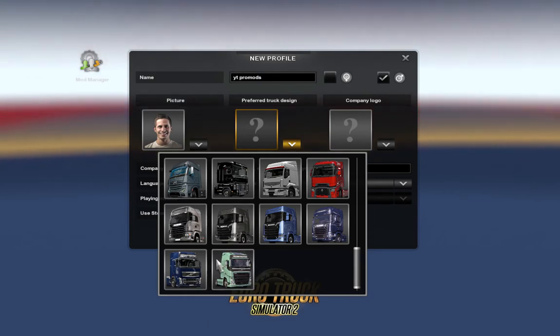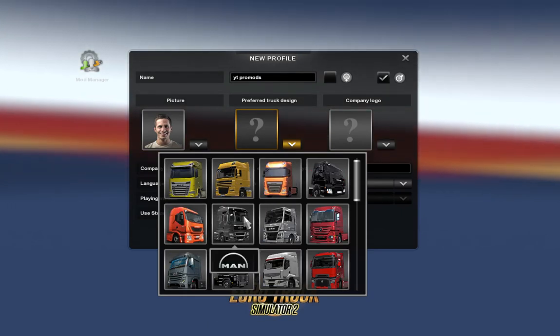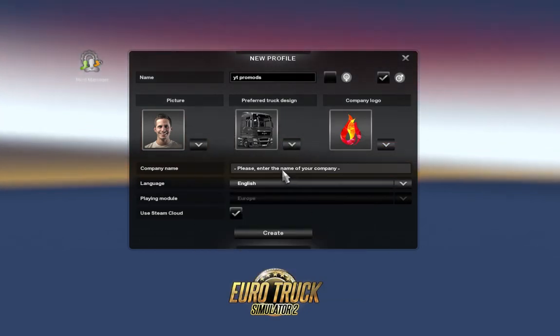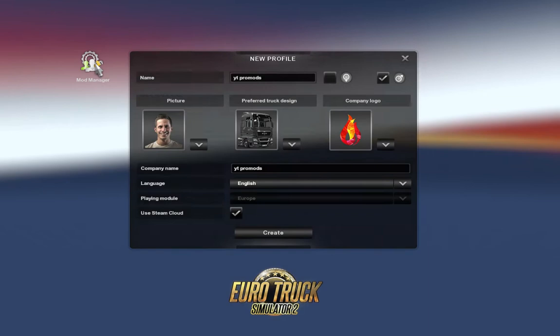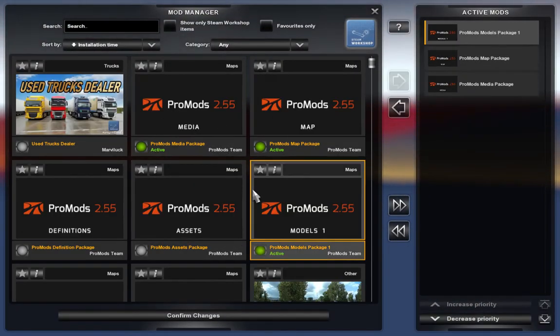I don't know what one I want so I'm just going to close my eyes and pick a random one. We're getting MN - we'll go for that. It's called YT Pro Mods. Then obviously we'll need to turn on all the Pro Mods stuff.